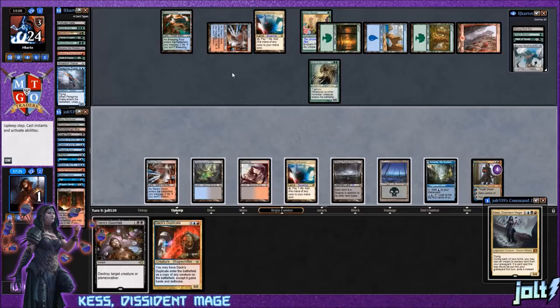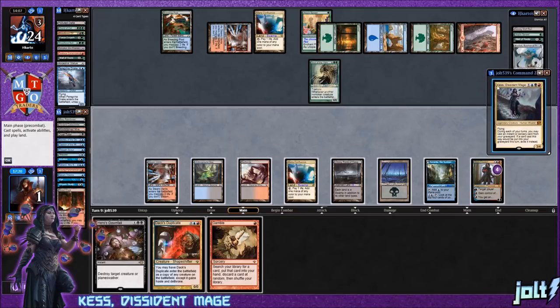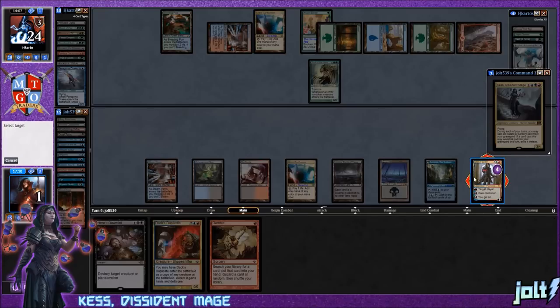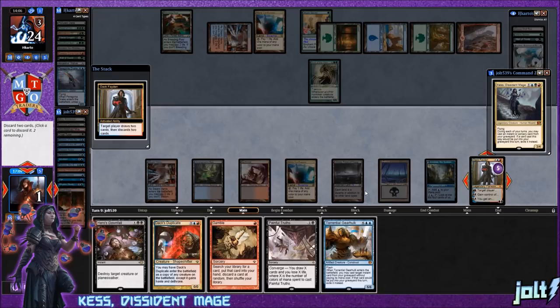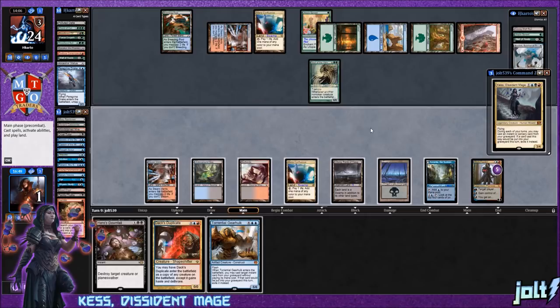Opponent has no artifacts, so we can use Hero's Downfall. Should we go for Dack Duplicate on Soul of Harvest? We drew Gamble. Kess costs six mana total — we'd be completely tapping out. Let's plus up on Dack Fayden, draw two and discard two. We draw Torrential Gearhulk! Definitely get rid of Painful Truths; let's keep the Gearhulk, get rid of Gamble.